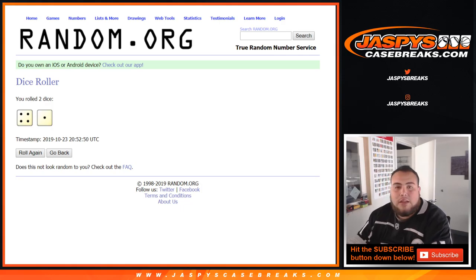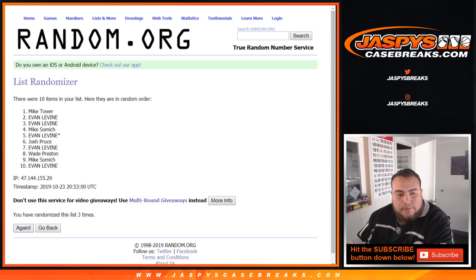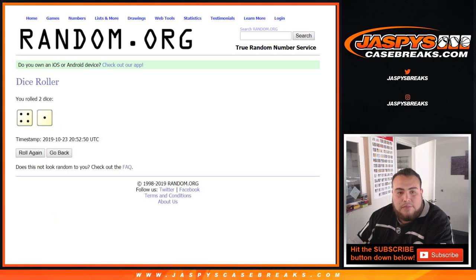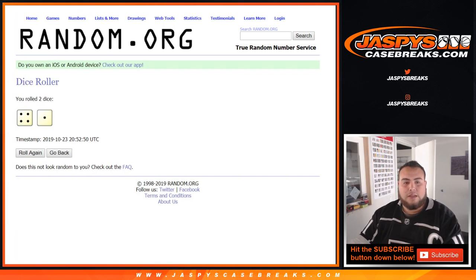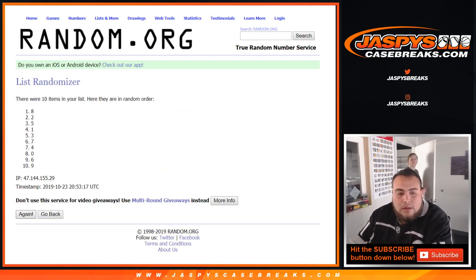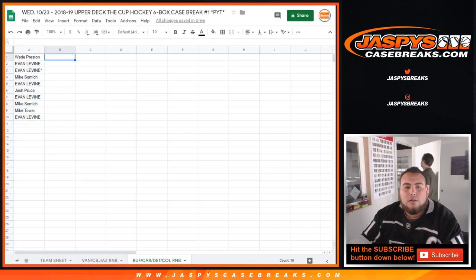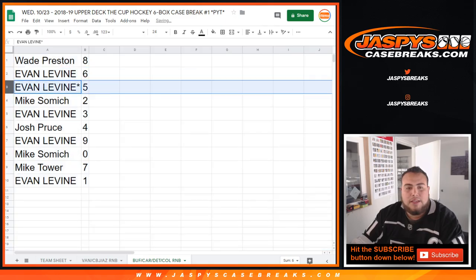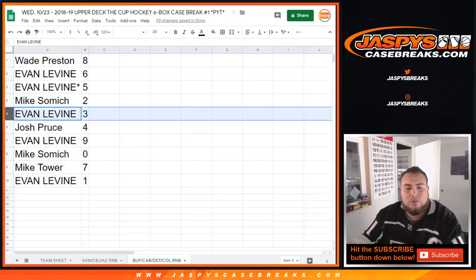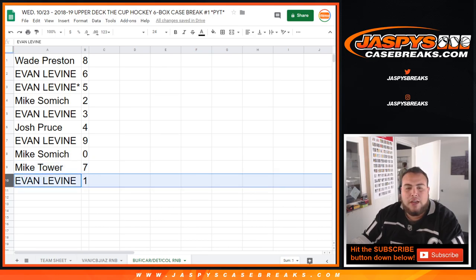Randomizing 5 times — good luck. Numbers assigned: Wade has 8, Evan has 6 and last spot mojo, Mike has 2, Evan has 3, Josh Pruce has 4, Evan has 9, Mike has 0 for any and all redemptions, Mike Tower has 7, and Evan has 1 — any 1-on-1s that pop out, that'll be yours.